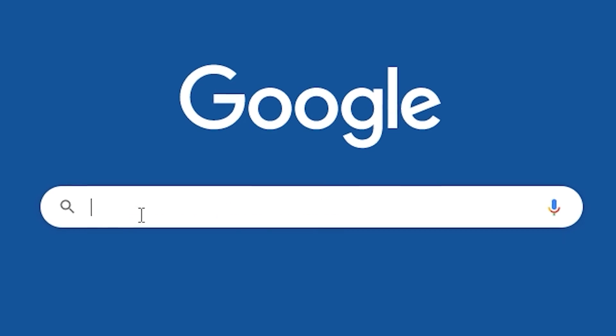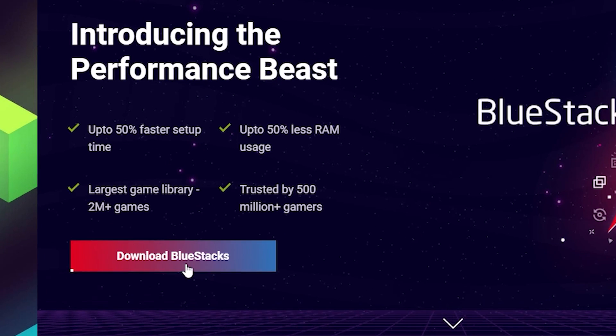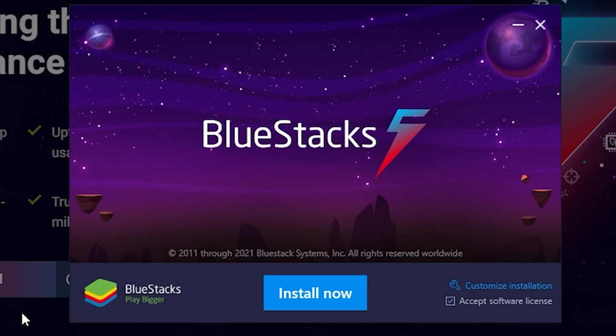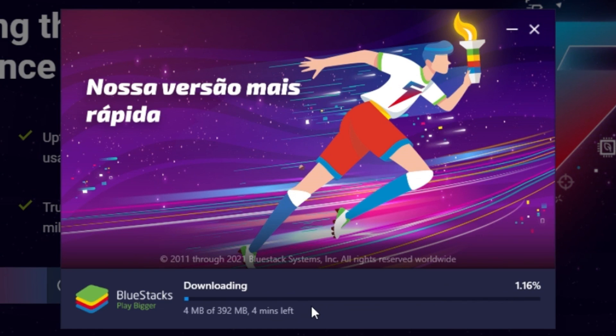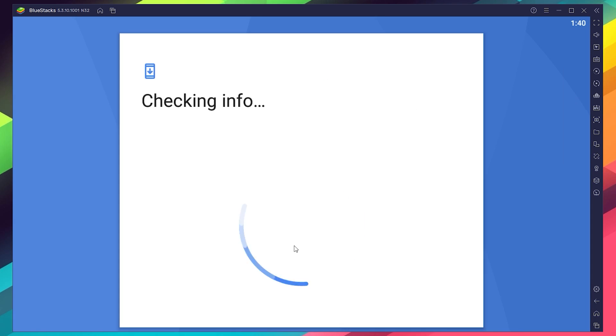To install Gunship Battle Total Warfare on your PC, firstly head to the Bluestacks official website to download and install the latest Bluestacks 5 version on your PC. Now proceed to the installation process, and once it's done, you can go to the Play Store to log into your Google account.